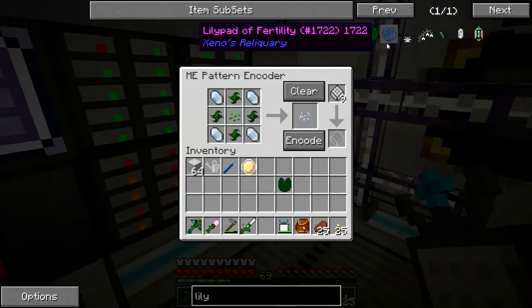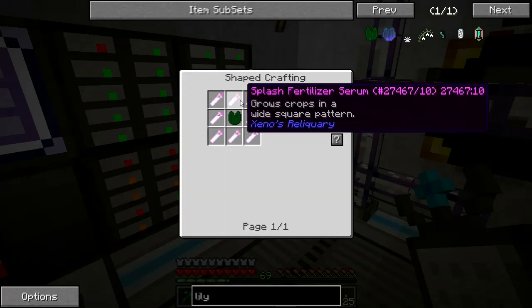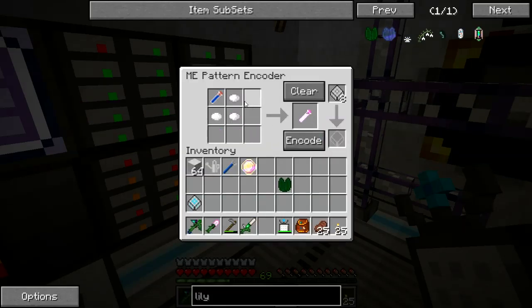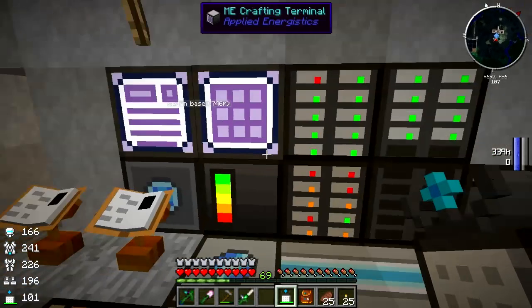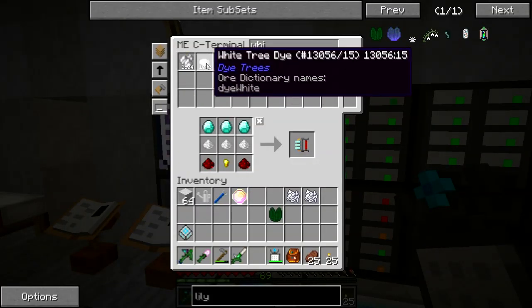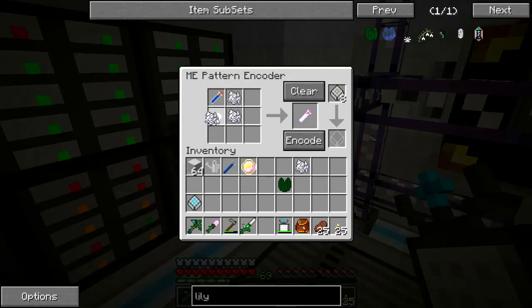Let's get some patterns put together. We'll need this splash fertilizer, and I need to change it so that it uses bone meal, which I have plenty of. I've also got white tree dye, a bunch of it, so I may change to use that as well, but for right now I'll set it for bone meal.